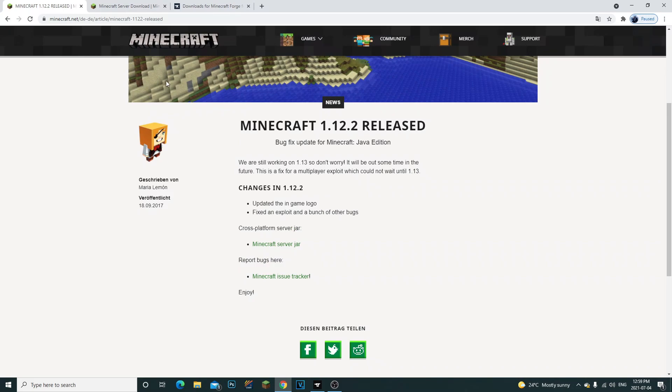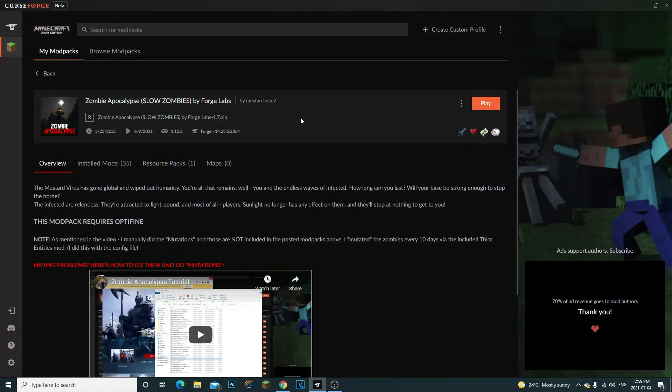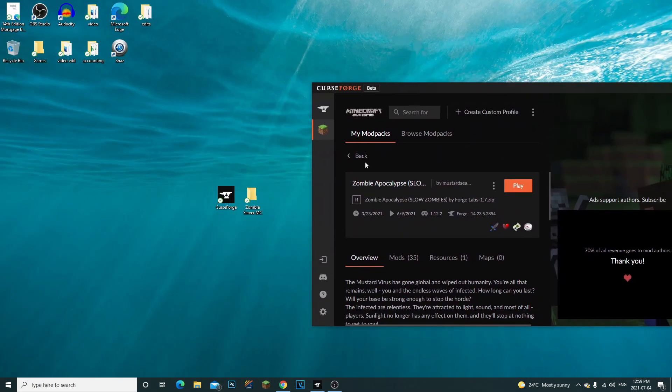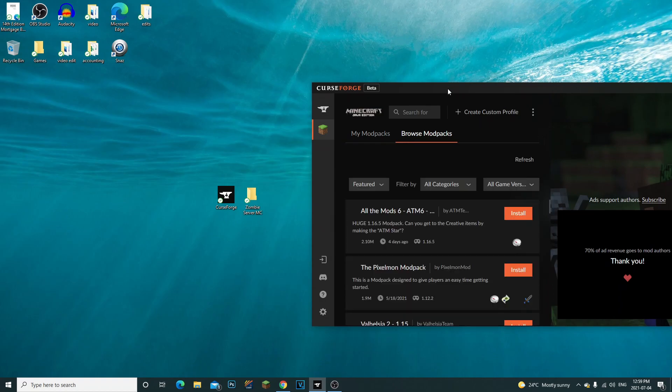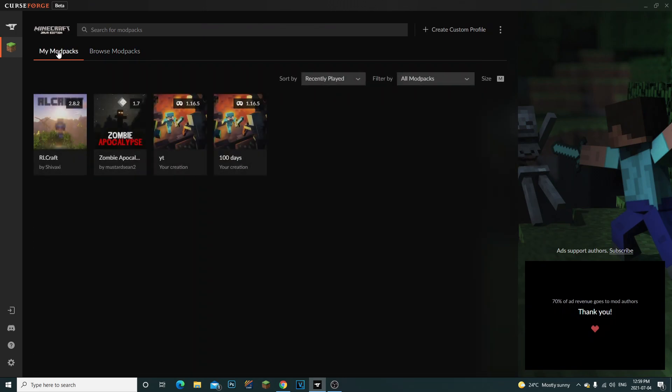All right guys, so there's three links in the description. The first one you're gonna have to download Minecraft 1.12.2 — that's gonna be the first link. Also, I do want to advise that you need to get CurseForge. If you guys don't have it, just search up CurseForge on Google and download it. CurseForge allows you to get a bunch of mod packs — you can browse and install any mod packs you want, and they'll appear under My Mod Packs.